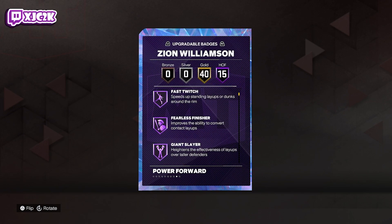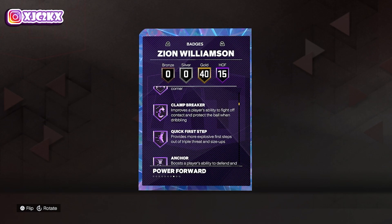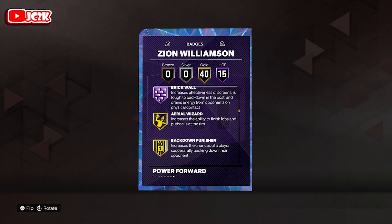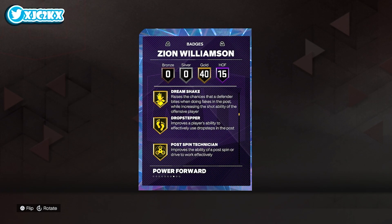He's got a few small statistical boosts over the other Zion, nothing too crazy. He has 15 HOF badges: acrobat, bully, fast twitch, fearless finisher, giant slayer, limitless takeoff, masher, posterizer, corner specialist, clamp breaker, quick first step, anchor, pogo stick, rebound chaser, and brick wall. He's got the exact same HOF badges as the other Zion, but gold badges are slightly better — 40 instead of 33.